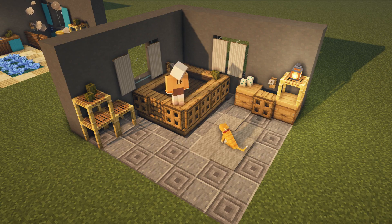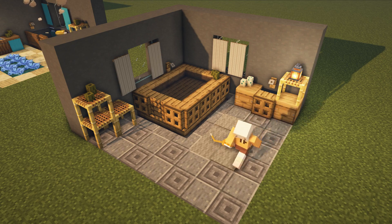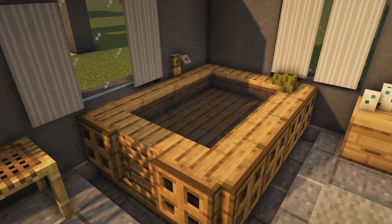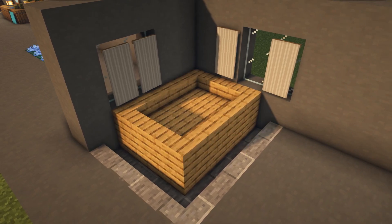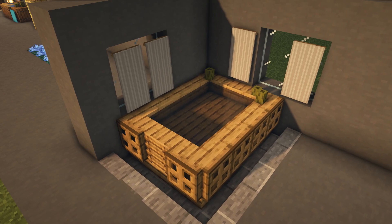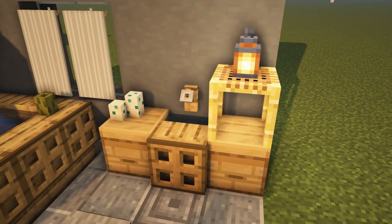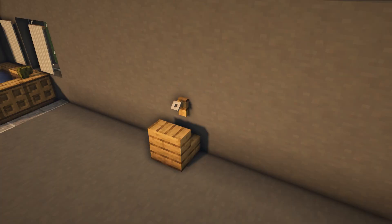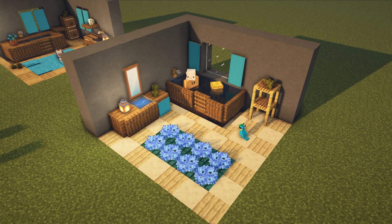This brings me to my final bathroom design — a bit of a bigger bathtub and a sink using beehives. The bathtub is quite similar to build as the first one I showed. What is interesting about this one is how it uses the sea pickles: if you put them right in the corner, they basically perfectly align with the sides of it, so it really looks like it's standing on them. And last but not least, here is a little sink design using the beehives — a block which I don't see used that often. I think it looks quite similar to what cupboards look like. Just watch out that no bees come into your bathroom!